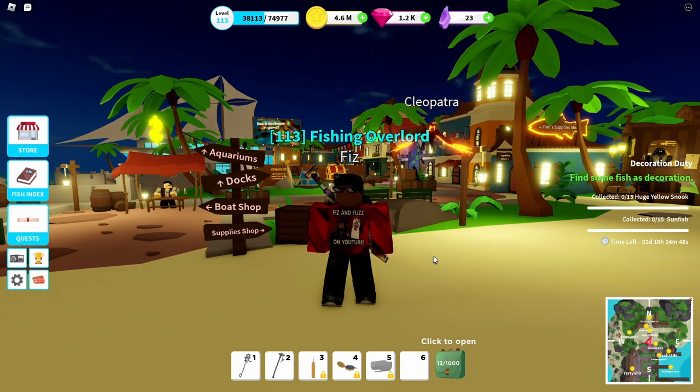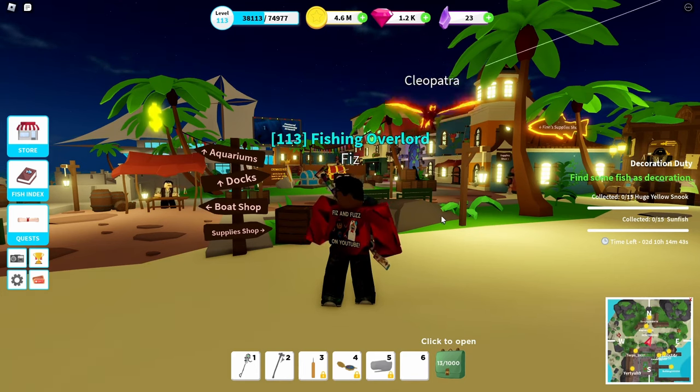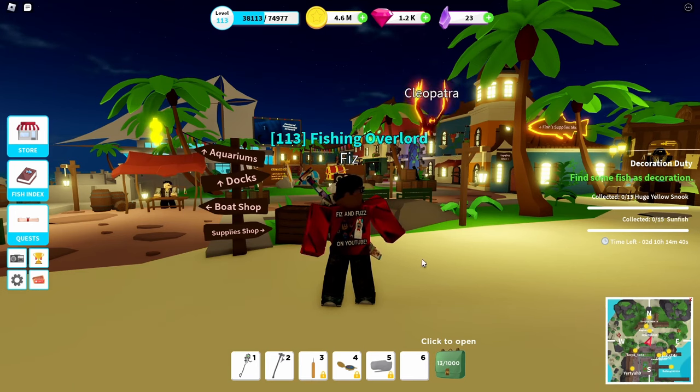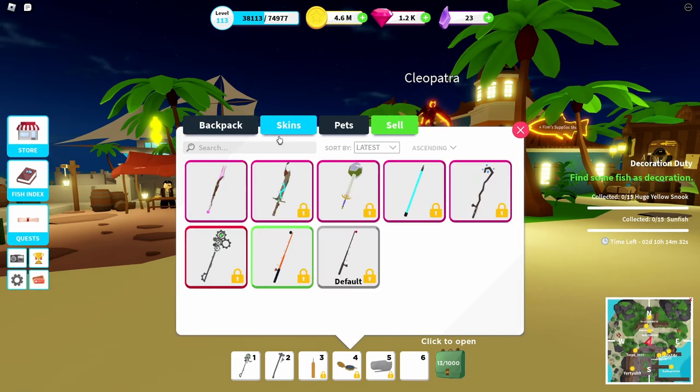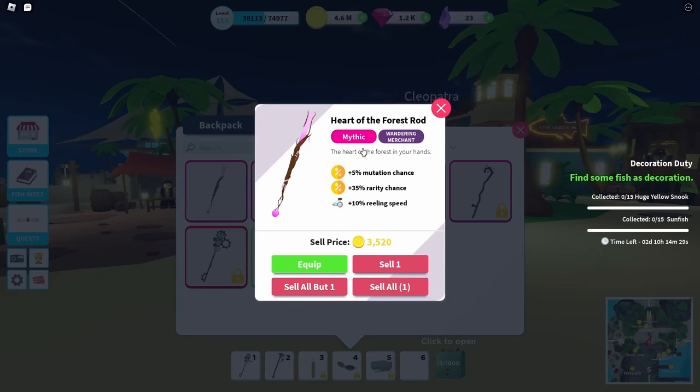I'm actually on my main account here. You can see I'm level 113 - I'm a fishing overlord. I have some pretty decent stuff. I have a pretty big backpack that can hold a thousand items. I have this fishing rod here, which is a mythical fishing rod from the Wandering Merchant. It was one that I had to buy with shards, which I will talk about in a little bit. It has a 5% mutation chance, 35% rarity chance, and a 10% reeling speed.